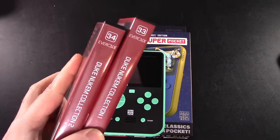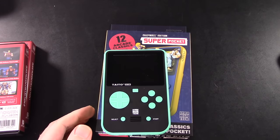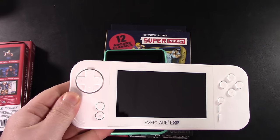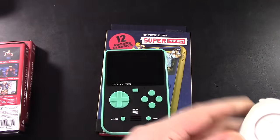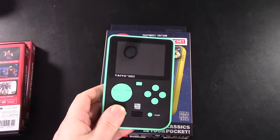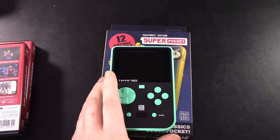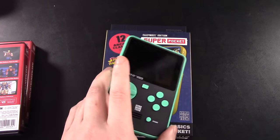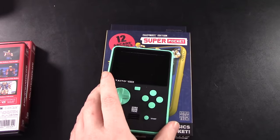Before we take a look at our Duke Nukem games, I do want to show you guys Evercade's new handheld. Right now Evercade has stuff like the EXP — we took a look at that on the channel, a really awesome handheld with a nice big screen. But now they have a small budget-friendly handheld system called the Super Pockets. These retail for $60. The screen isn't quite as good as the EXP, but I've been spending some time with the Taito one.